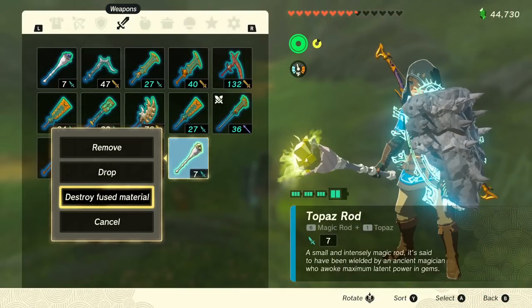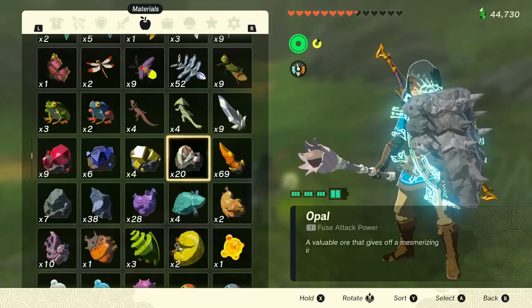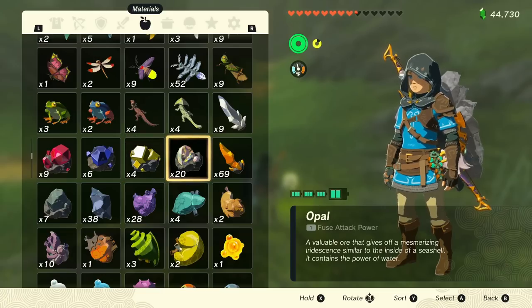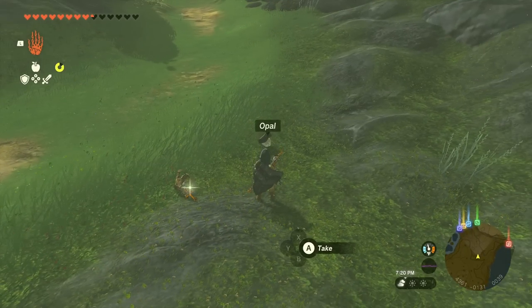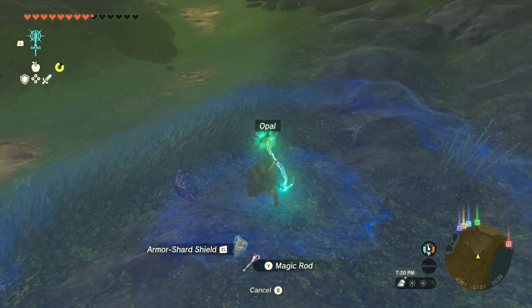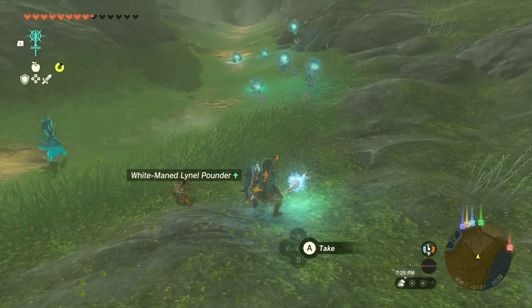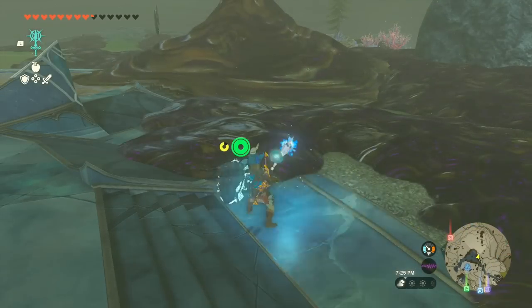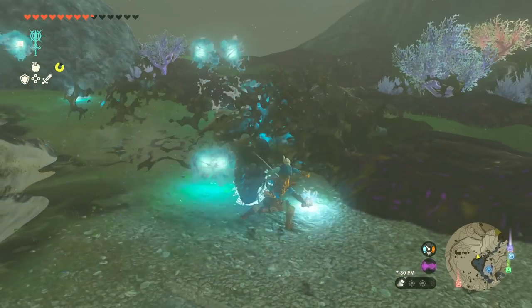When you get the weapon as a drop it's going to come infused with some type of element or gem already. The gems are the way you want to go — I'll go over everything here in a bit, but I highly suggest going with gems over any other material. You can just break it down, put out the old material, fuse it back, and go with a gem. So let's show you what water does real quick — here are the light attacks and then the charge attack.